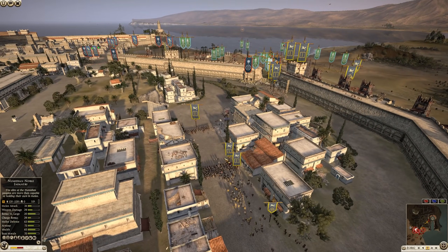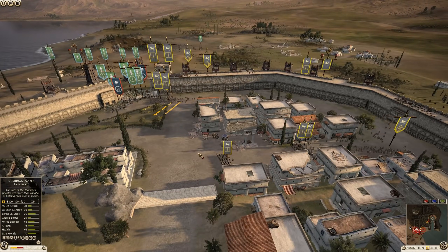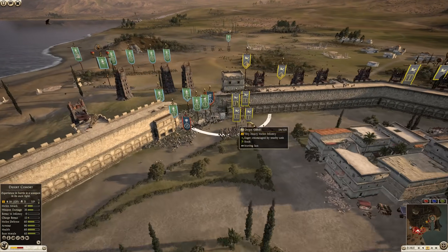Very good play by Massaesyli as they shift their troops around. They're going to easily get behind Pontus.